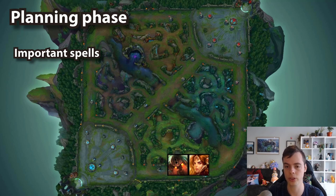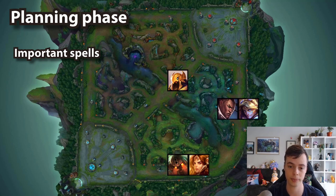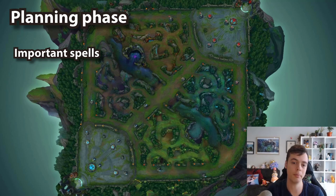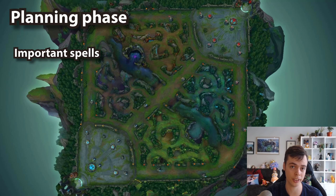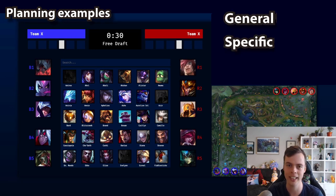For engagers, maybe you want to look to engage on an immobile carry and you know they don't have flash — that's a really important spell for them not to have. Or maybe you're versus an Azir and you're waiting for him to use his dash, or for Lucian to use their dash before you look to commit your engage. Maybe you want to layer your engage with allies — you have an allied Jarvan, a Camille, or a Galio and you really want to wait until you engage when they have their cooldown available or are in range. As long as you head into the game primed with thinking about the right things and the most likely deciding factors in a teamfight, you'll be in a much better position. Let's move on to planning phase examples and look at these three points: general identity, specific identity, and important spells to heed.